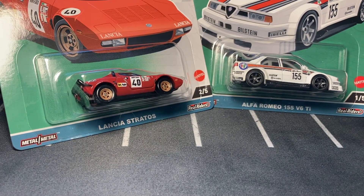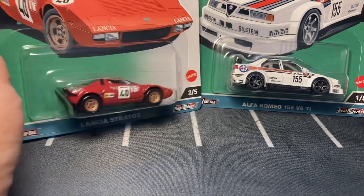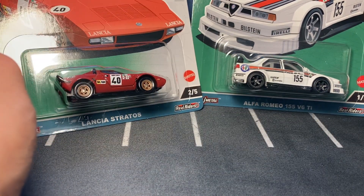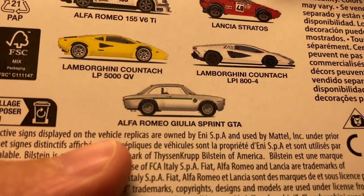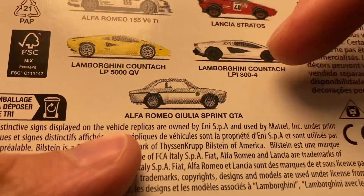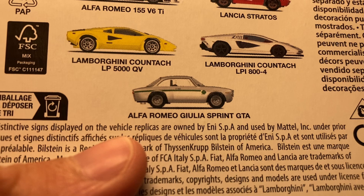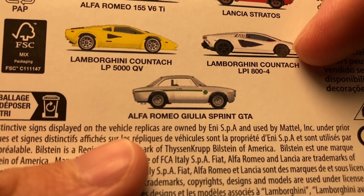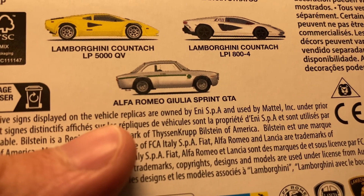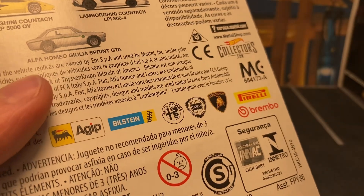Hello everybody, this is exciting. These are definitely not my forte of vehicles, we know this. I did not get the whole set here either, and I did not get the new model which is the new Countach. I love the new Countach — it's a gorgeous looking car — but Hot Wheels butchered it. The front wheel is extremely tiny, probably the same size as these rims.